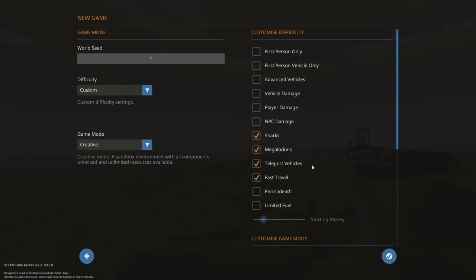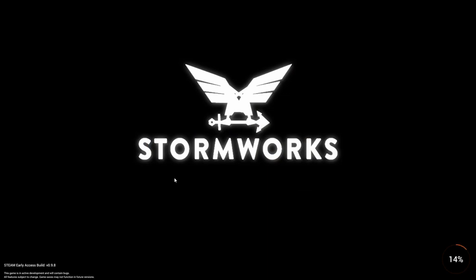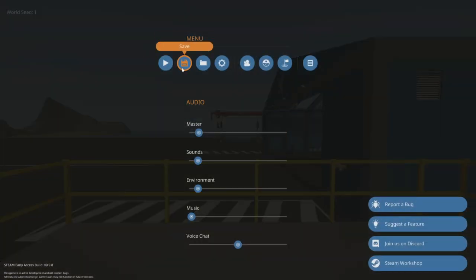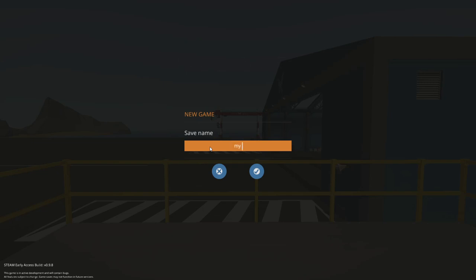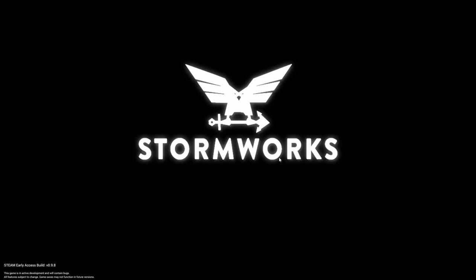Now that we've set up everything we want, we're going to jump into a game real quick. When you're starting up a game, just like any other game, there's a little bit of loading. The main reason I wanted to jump in is to show you the saving tool, to make sure everyone can save their game properly. With this save mechanic, we can call it something like "my save 20," confirm that, and quit to the menu. It will prompt you to save again when returning to the main menu.